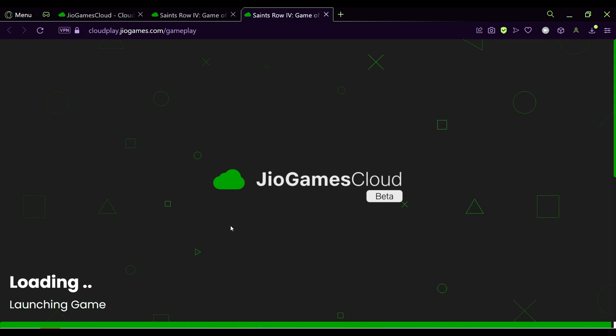To access GeoGamesCloud, you need to subscribe to a paid plan. The beta version is currently free. GeoGamesCloud's support team is quite active and prompt — you can reach out at geogamescloud.support@jio.com.